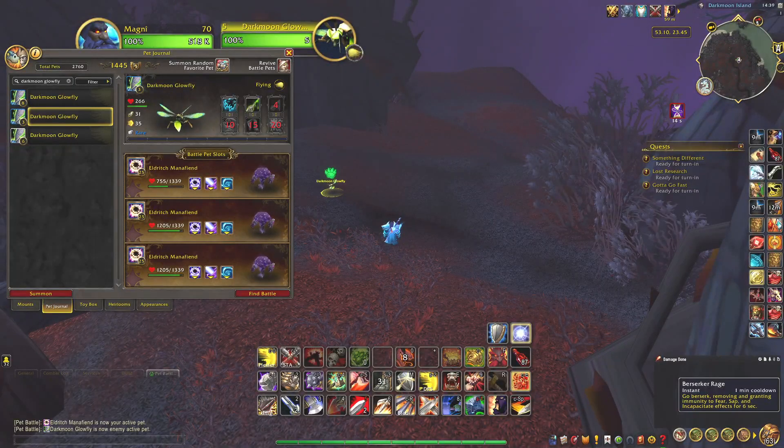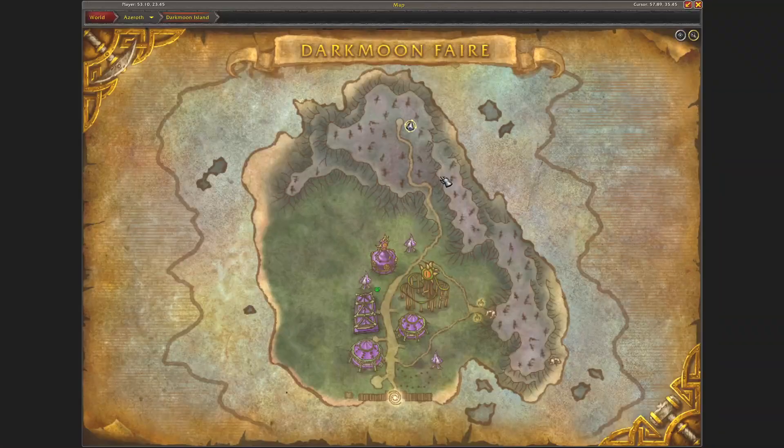Hi, welcome! Today I wanna quickly show where to find the Darkmoon Glowfly battle pet. It's on Darkmoon Island — no surprise by its name — so it can be found throughout the island, but I found one located right here on the map.